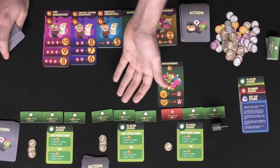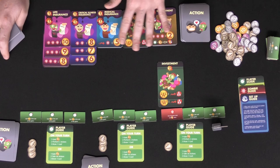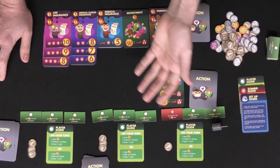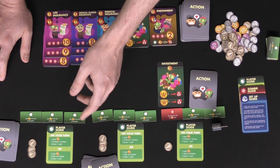Then your turn is going to end and the play will pass to the next player and they can go ahead and perform the same actions. They can buy investments or insurance, they can choose to play action cards from their hand, and then after that they're going to go ahead and draw a card and check to see if it's an infection. If it's not, they'll put it into their hand.